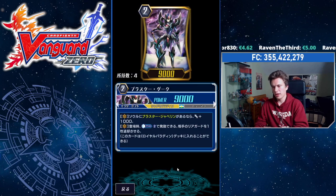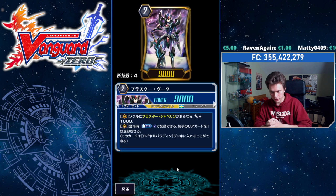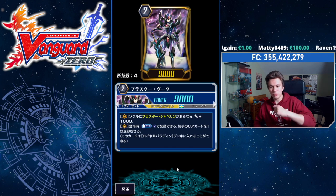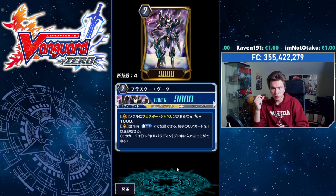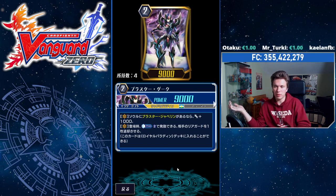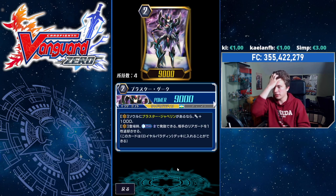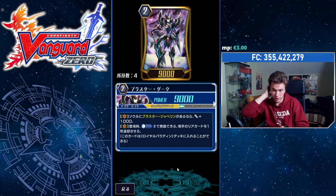Blaster Dark: when you have a Blaster Javelin in your soul, permanent plus 1k, so he's gonna be 10k on your Vanguard Circle. And on Vanguard Circle when placed, you may — and kind of must — retire one of your opponent's rearguards. This effect doesn't really get used that much simply because your counterblast is really scarce. You do have Cursed Lancer, but it's like a one-at-a-time on-hit countercharger.